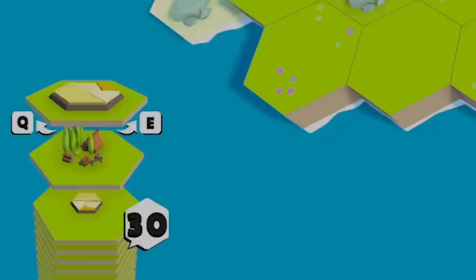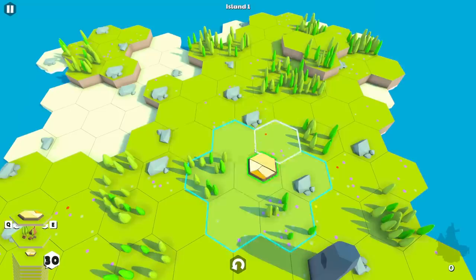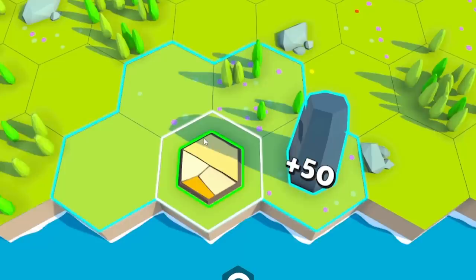So essentially you've got different sorts of tiles. You've also got this totem-y thing, and you get points by placing things next to things. Every tile you put down has a blue range, and if that blue range reaches the totem pole, you get plus 50 points — so you want to work around there if you're aiming for points.